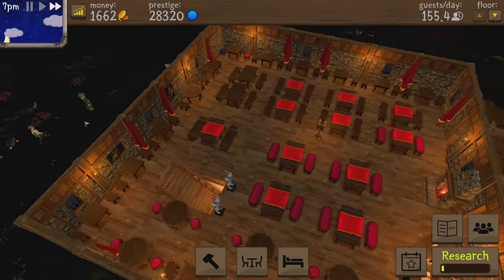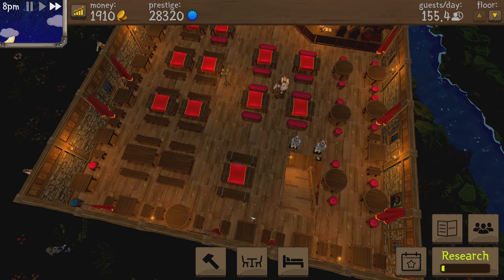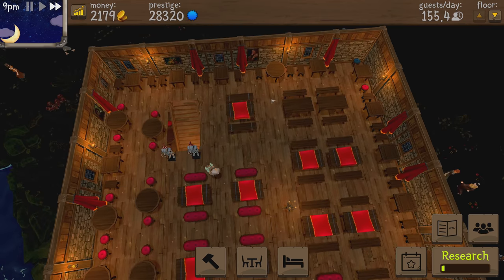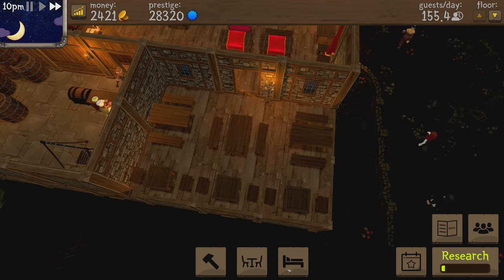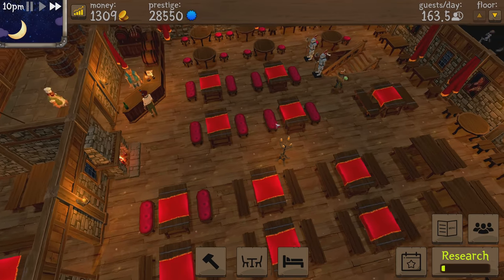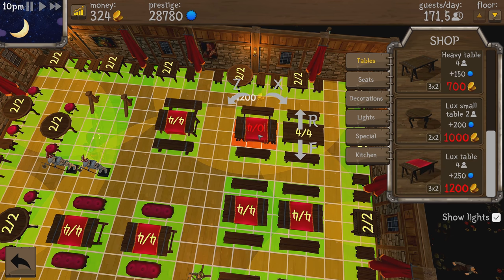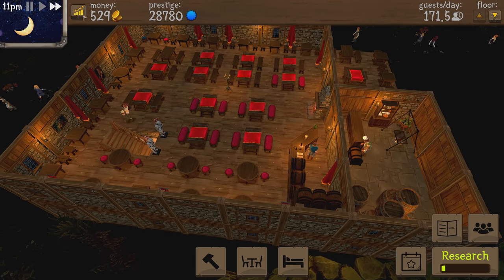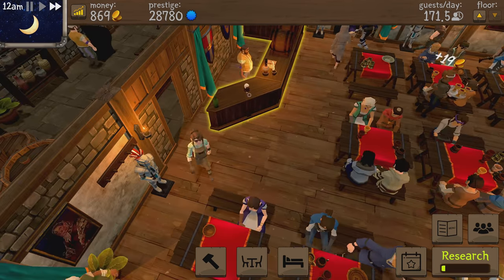I think this is where the stairs are going to be for the hotel, so I've left a little extra space. This table is probably going to go away. Replacing these tables out here too — swapping them for the luxury version. We're up to 163, then 171. Holding off there since I'd go into negative money otherwise. More guests every single day.